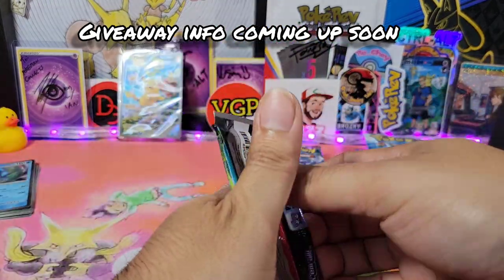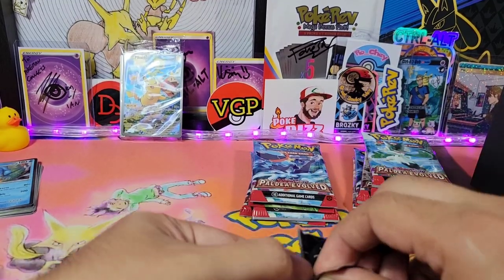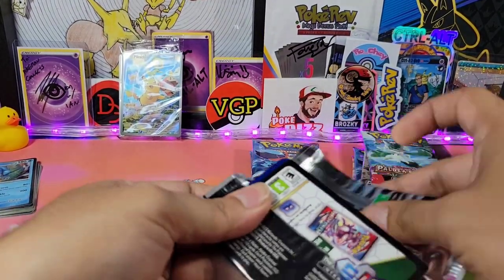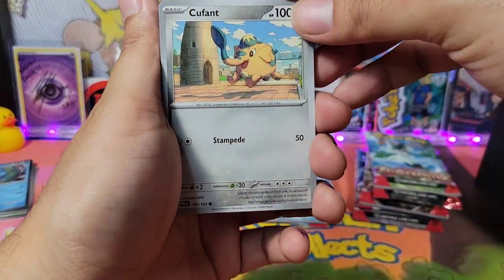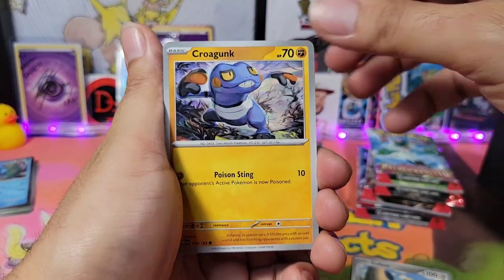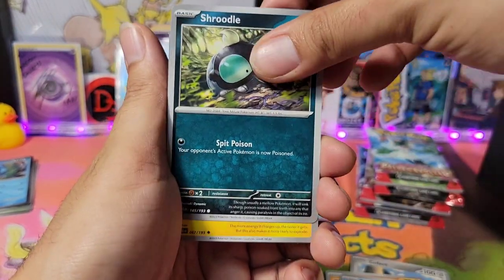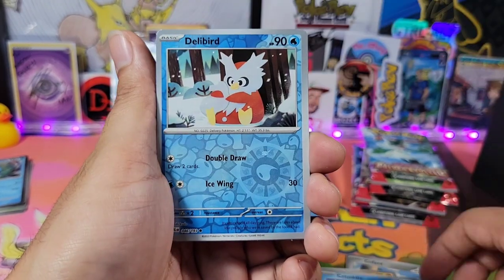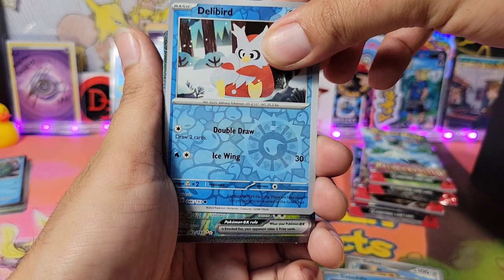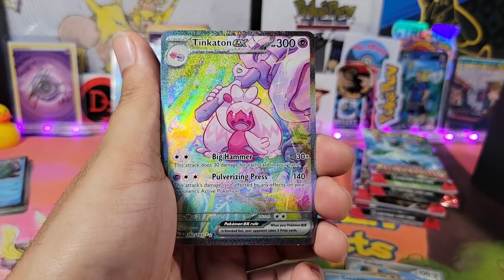Stick around and I'll let you guys know how to enter. It's just a thank you for supporting my content that I've been releasing since Card Party. Just thank you guys for the support. Vigoroth, Tinkatink, Delibird — and hey, we got the Tinkatonk EX!